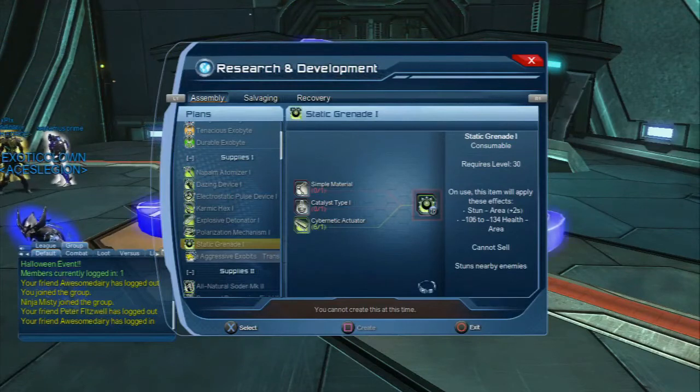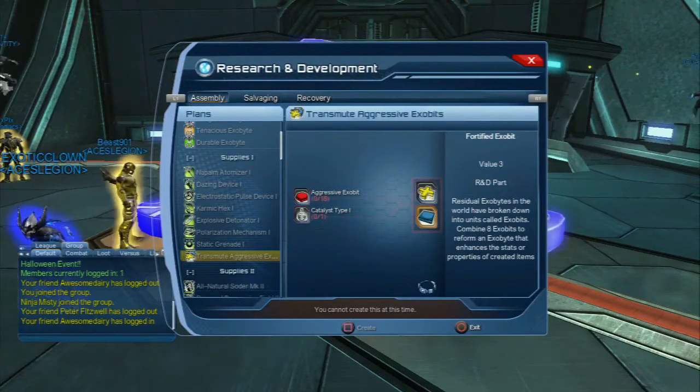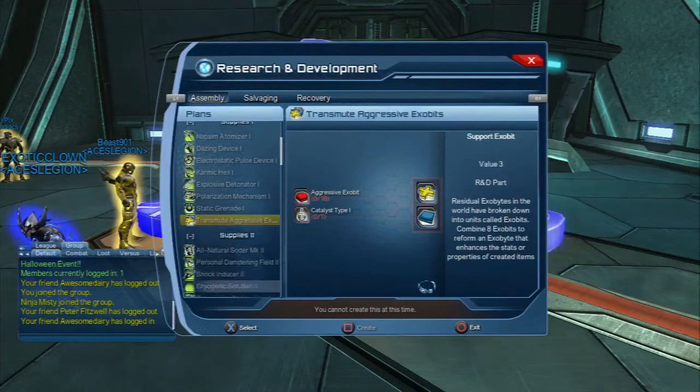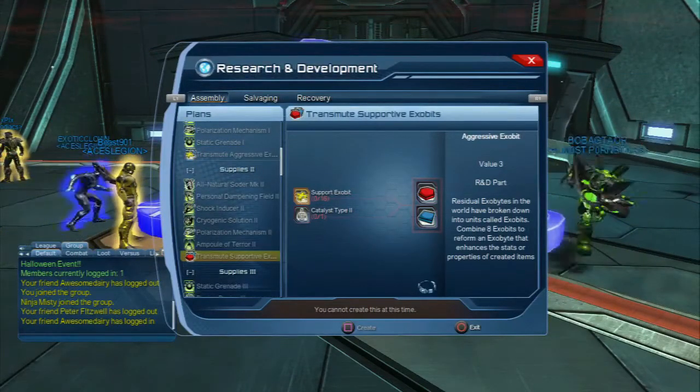You need to use plans to get these, but you can also transmute. This would use a catalyst and red aggressive exo-bits — I could change my stack of red exo-bits into yellow and blue. Or, if I keep going down, there's another plan at tier two that'll change yellow into red and blue.